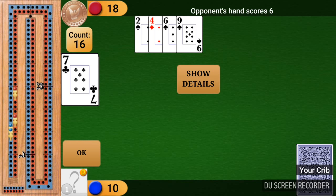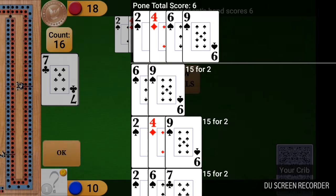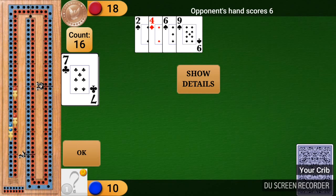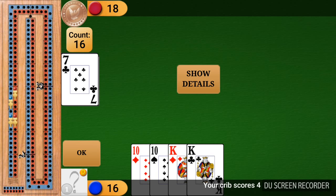The opponent's hand scores 6 because the 6 and the 9 is 15, the 9 and the 4 and the 2 is also 15, and the 2 and the 6 and the 7 also make 15 — so it's 15-2, 15-4, 15-6. My hand scores 2 for the pair of 7s, and my crib scores 4 for the two pairs.